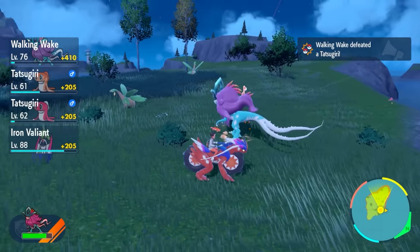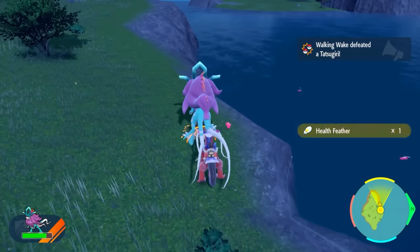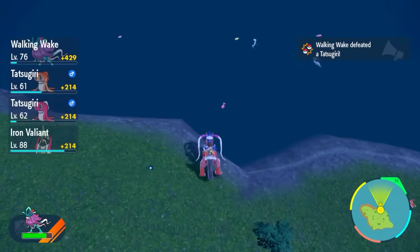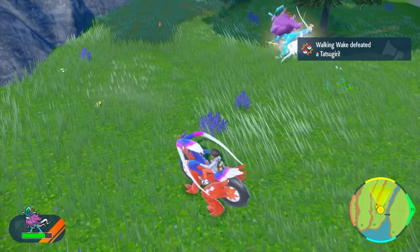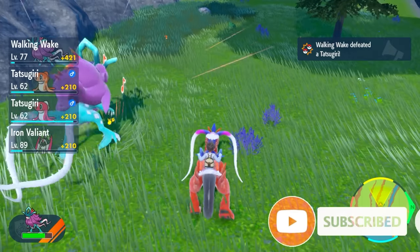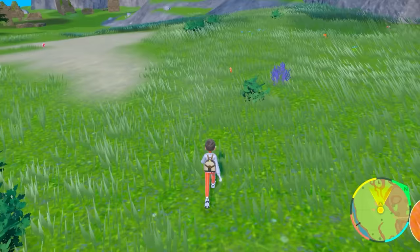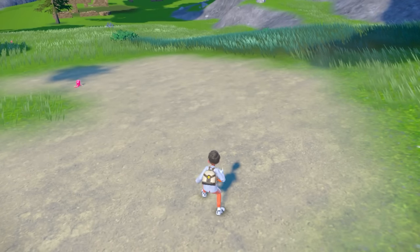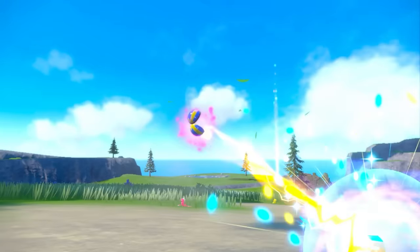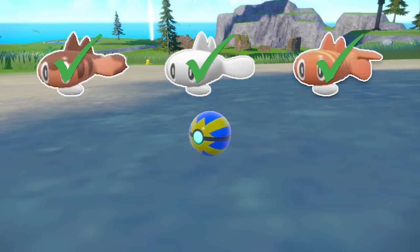Walking Wake is also a great Pokémon to use during this hunt because when you auto-battle, it can run on the water and jump from grass to water. Just as cool as if you hit that subscribe button so we can get to 1 million subscribers — and because you hit that subscribe button, I finally noticed an orange Tatsugiri that looked a little different, with stripes. I ran into it as fast as I could, threw a Quick Ball at it, and with that I successfully collected all three Shiny Tatsugiris. Shoutout to Walking Wake.